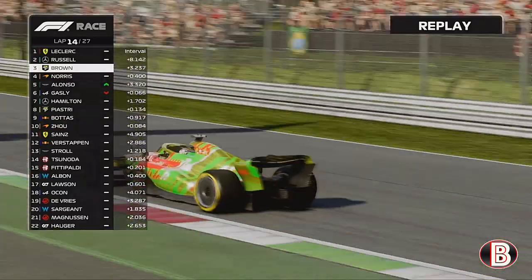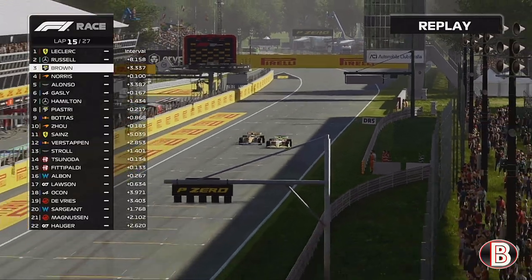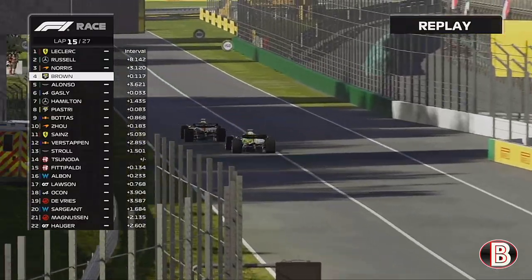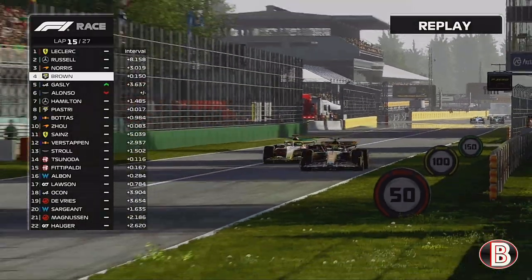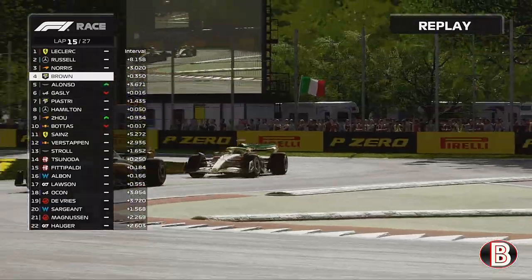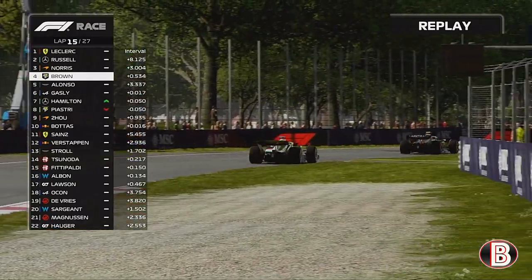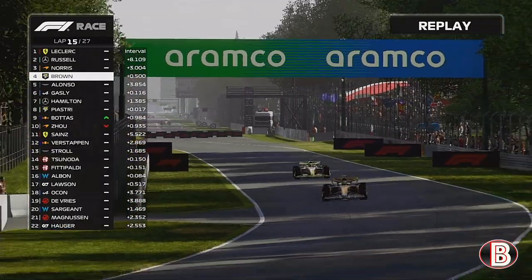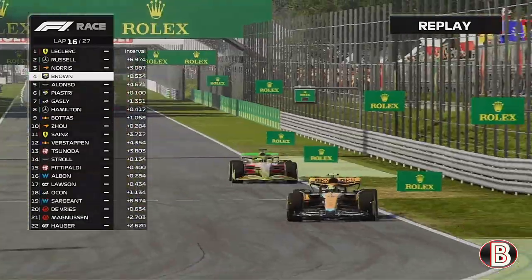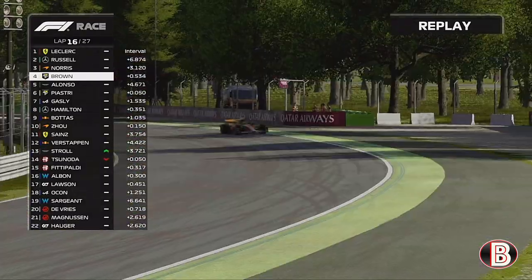We're now just trying to break the DRS from Lando Norris, which is becoming an issue — especially now because Lando's alongside us and then ahead of us. We cut back into his slipstream and try to go back down the inside, but it's too risky and we don't want to lose too much time to George. Lando has the pace over us clearly, so let's just try and stay in the DRS and hopefully he pulls us up to the back of George Russell.